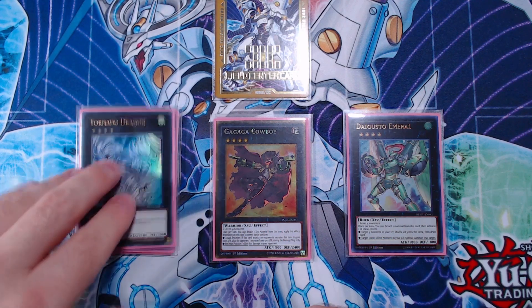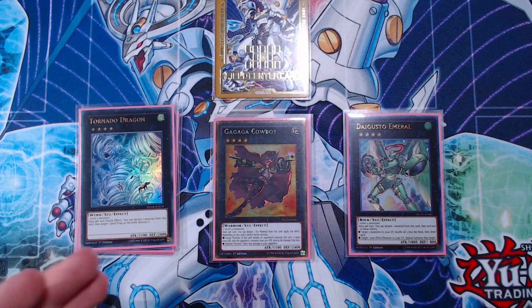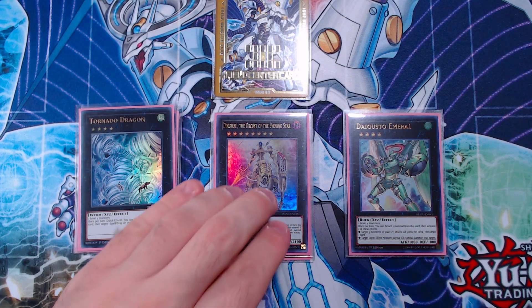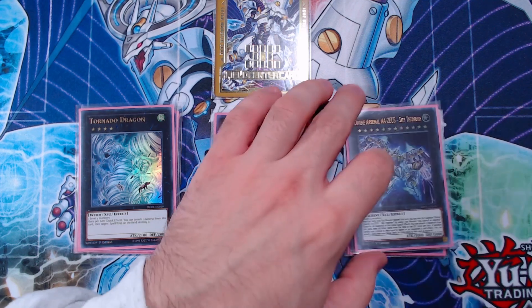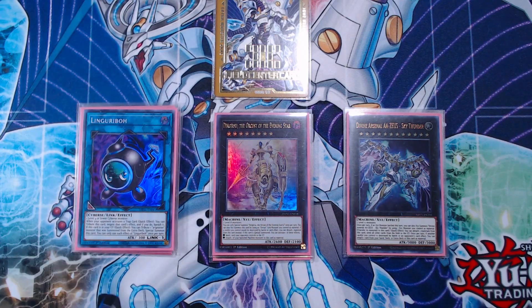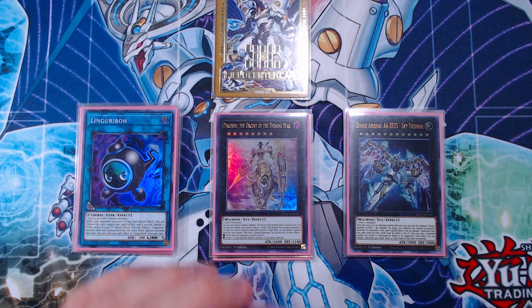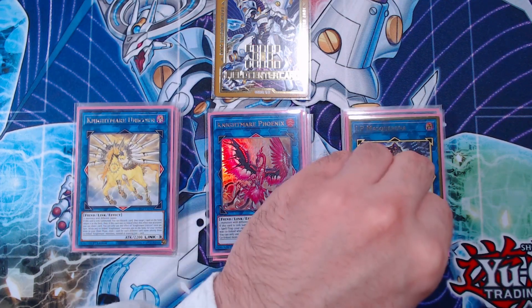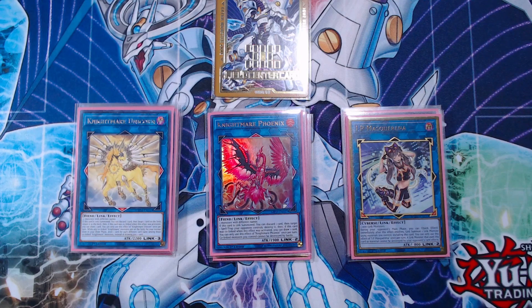I'll be honest — if you have Lightning Chidori, play it instead of Tornado Dragon. I just don't have it, so I have Tornado Dragon as an alternative. Next up we have our rank 8 being Dingirsu. There are other options — Hope Harbinger the Titanic Galaxy Dragon is a really solid card because it's a spell negate and also allows you to redirect attacks, which is very strong. I just think Dingirsu is a bit better right now. And then of course we have the one Zeus — if you have two of them, play two. For our links, we have the one copy of Lingaribo to link off Nightmare Iblee, which is very important. We then have the one copy of Nightmare Phoenix, the one copy of IP Mascarena, and the one copy of Nightmare Unicorn — back row removal is really nice. Mascarena going into Nightmare Unicorn for interruption is very strong as well.